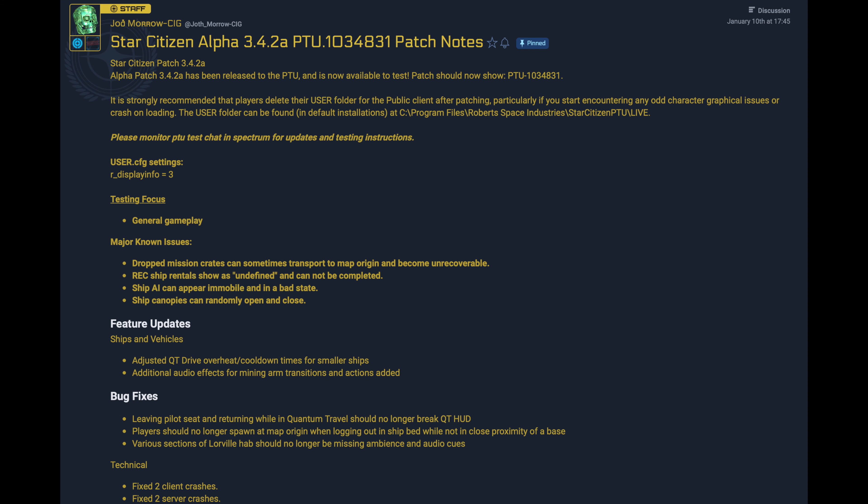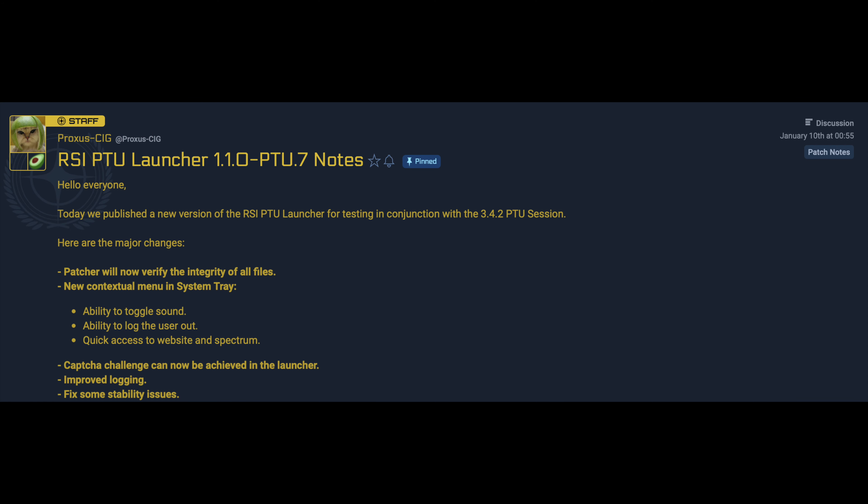At number 5, we start with the 3.4.2 update. Another wave of updates hit the PTU this week, with 3.4.2 joining the 1.1 launcher update. The launcher adds a couple of new features, with the patcher now verifying the integrity of all files, a new context menu available for toggling sound, logging out and accessing the website from the system tray, better logging and stability, and my personal favorite, capture being available direct from the launcher.